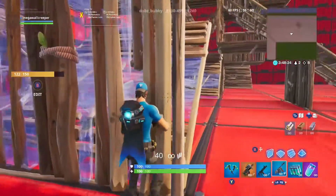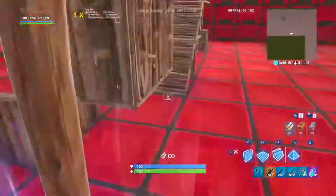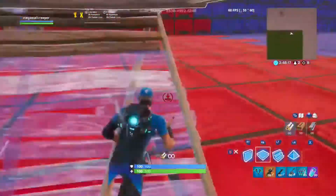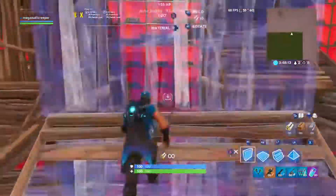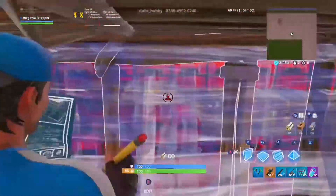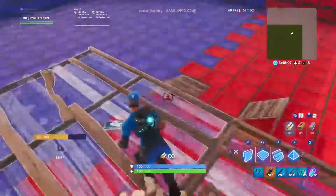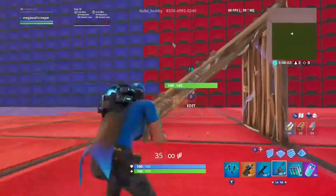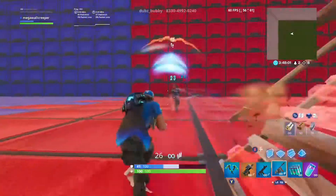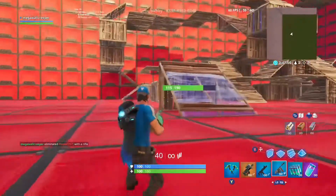If you want to build a one-by-one, it's four walls around you, a roof and a pyramid. And if you want to use stairs in the middle, you can easily protect yourself from an incoming side — it's almost like editing. I could probably cover both in the same video, so I'll make a video explaining that and what most people do and how they do it.